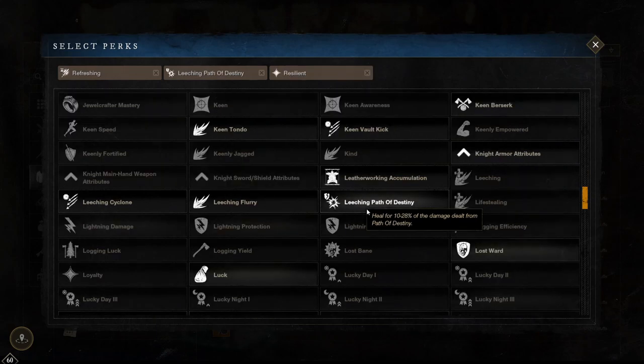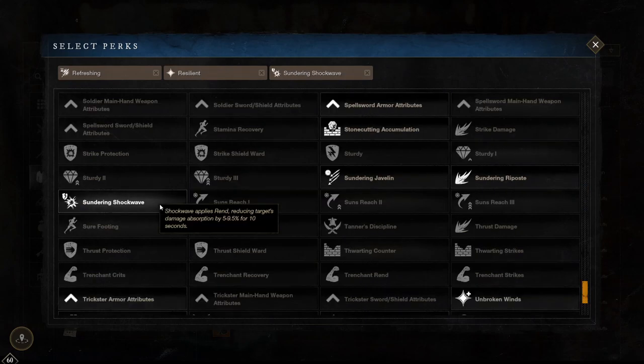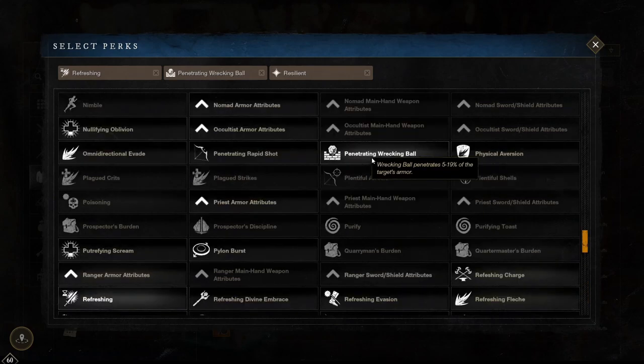For skill perks you'll be wanting to use leeching path of destiny, sundering shockwave, and if you are using wrecking ball then penetrating wrecking ball. Leeching path of destiny heals you for 10 to 28% of the damage done by path of destiny — this is absolutely massive in wars due to its big AOE and can easily fully heal you. Sundering shockwave makes your shockwave apply a 5 to 9.5% rend for 10 seconds, which is obviously big as the skill is an AOE. Penetrating wrecking ball makes your wrecking ball penetrate 5 to 19% of the target's armour. All of these abilities are AOEs so having these perks is even better as you'll normally be hitting multiple targets.